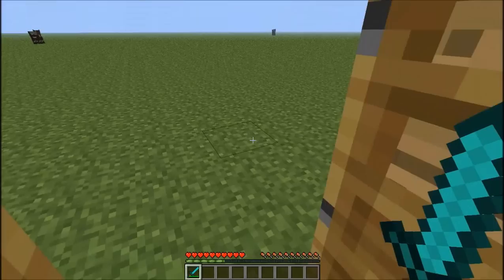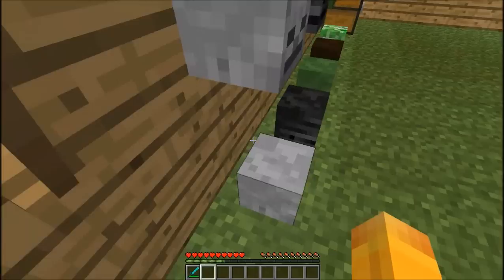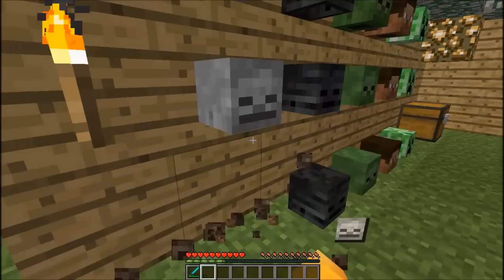The next thing I'm going to show you is they've now added these skulls. They can be placed on the wall — as you can see, they're being placed on the wall. And they can also be placed on the ground, so they're slightly further out, in the middle. You can go ahead and destroy them and they'll drop the item.